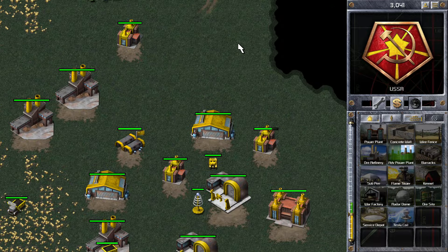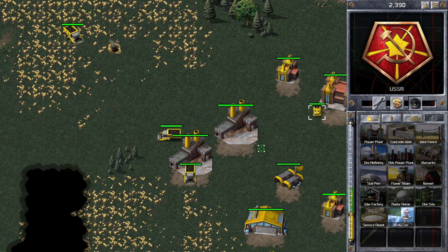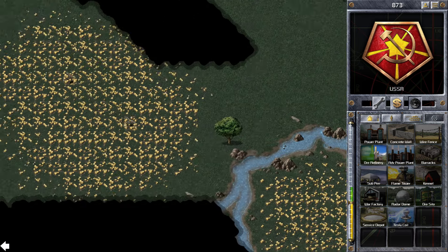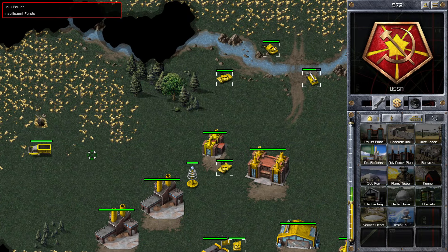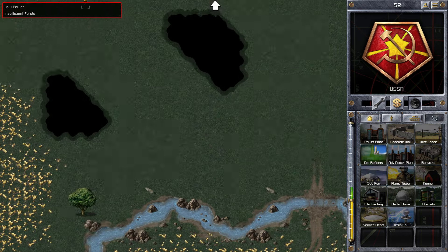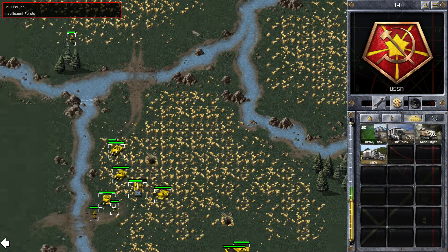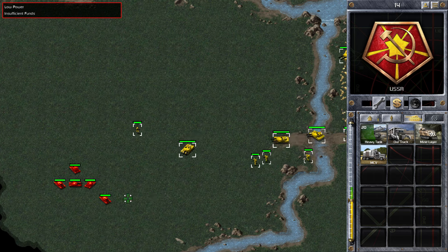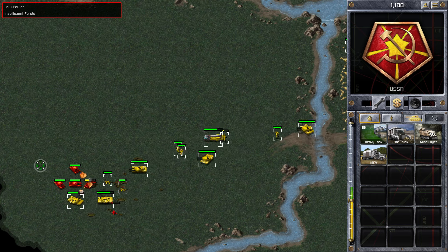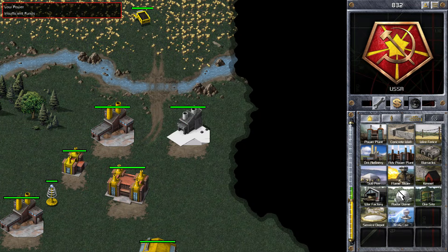I'm getting that tesla coil down, which is building quite fast, and my economy looks pretty good at this point. That extra tesla is going to make a big difference if red sends any more tanks in. I've now got two tesla coils in my main base which will help. I haven't done a great job of stopping them getting into my base early on, but infantry are never going to stop tanks. Red has quite a few light tanks on the left side of my base so I need to take those out as quickly as possible. Those tesla coils will make short work of them.